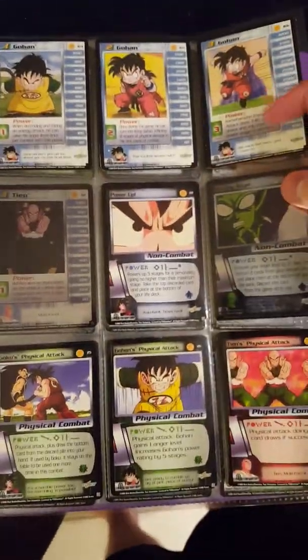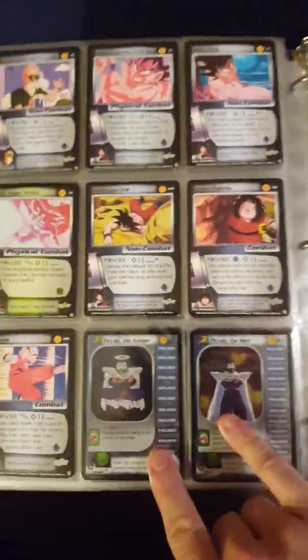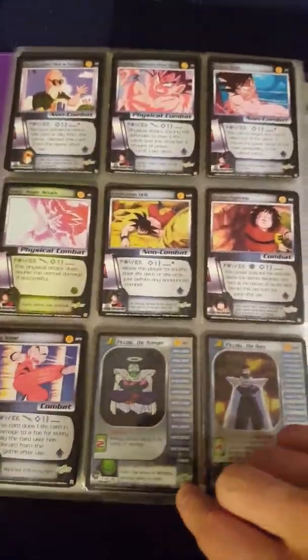Now I've just got regular collection cards starting with personalities and foils and going in order. My Saiyan Saga collection all the way across — I've still got two Piccolos, both foil actually, I think they're starter deck maybe.